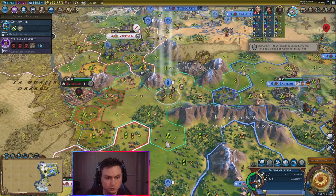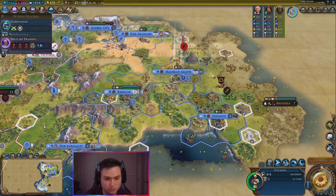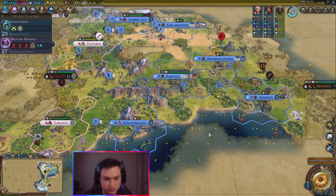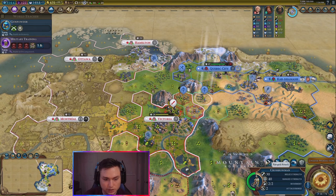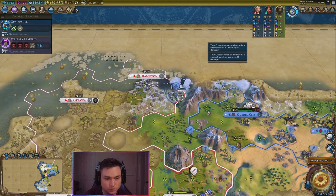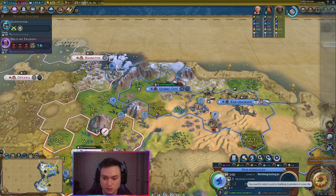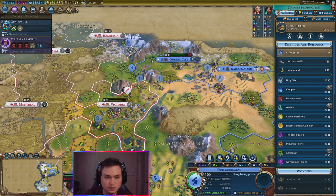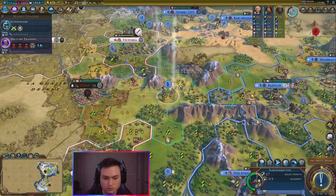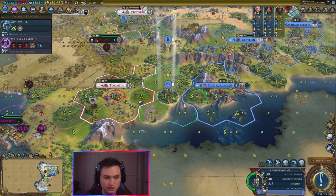That sounds good to me. Go ahead and take two crossbow shots into this guy. This guy moves forward. You move there. Quebec City — go ahead and get up Ancient Walls as well. It was kind of nice because that city actually has a campus and a library already. And here, we want to get up our harbor. Oh, we can also place another district. So maybe we do that as well. Actually, this builder — let's put a campus up here. Let's get that builder over there.